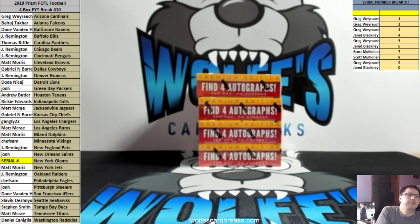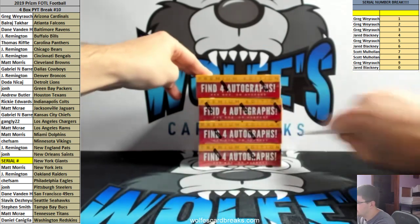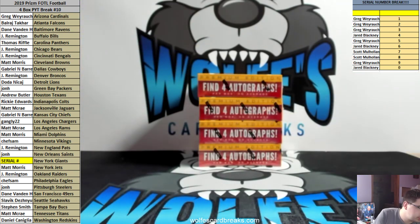2019 Prizm First Off The Line football, four-box pick-your-team break, number ten. Everything in these ships - there's no base in this, they're all either rookies or numbered cards.